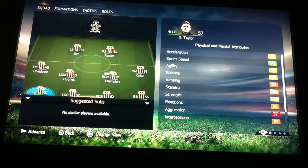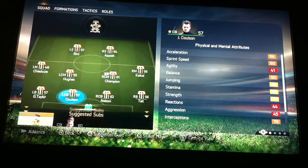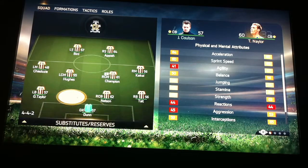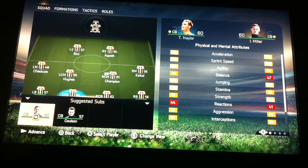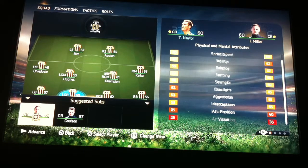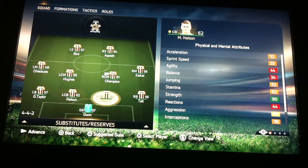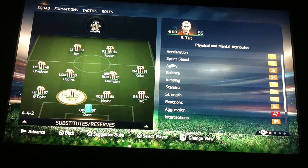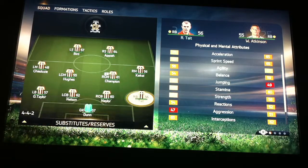4-4-2. Taylor — we have no other left back. We only have one back-up goalkeeper. We have Naylor — would they do a Miller? We have to go with Naylor because he has better stats. Tate — he's the best right back.